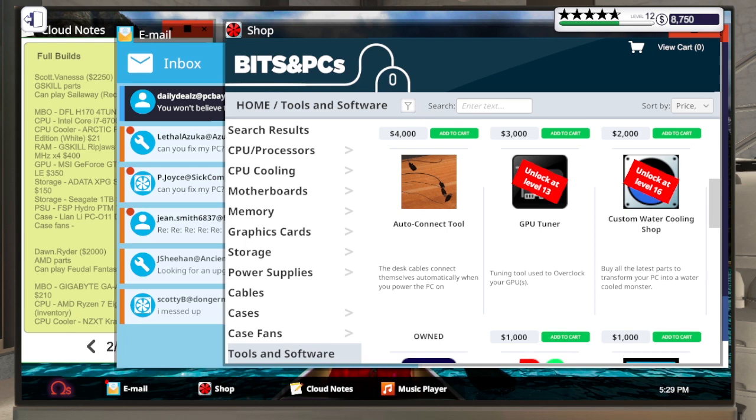The GPU tuner just unlocks basically more overclocking builds, which I'm not a huge fan of because I'm really bad at overclocking. There are plenty of guides on Steam if that's really your thing. This is honestly the best way to learn how to build a PC - it's a cheaper way to build multiple PCs, and it's just overall really fun. I've been playing this game for years so I kind of know what I enjoy about it.